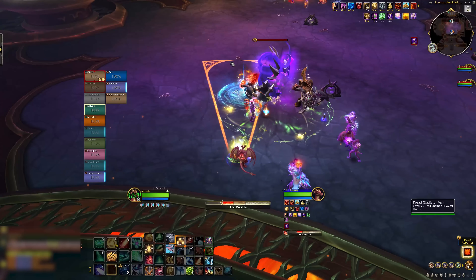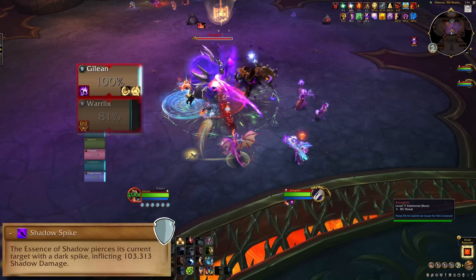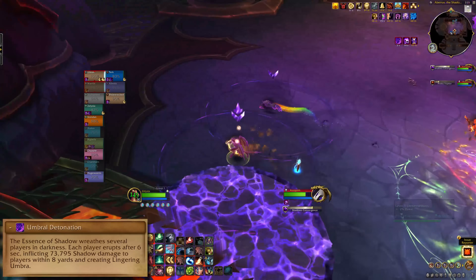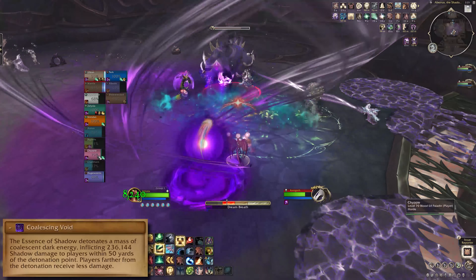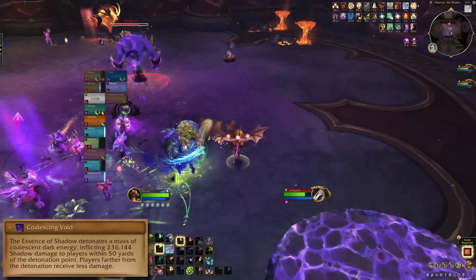Let's start with our purple boy here. Shadow Boss does Shadow Spike on its tank — that's just damage, no debuff, use some mitigation. A few players get marked with Umbral Detonation and then drop big puddles, run those out. Coalescing Void makes a big purple thing that explodes for drop-off damage — move away from this.